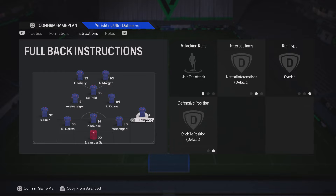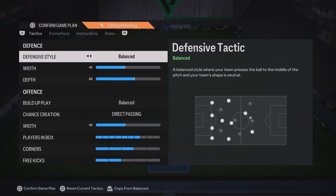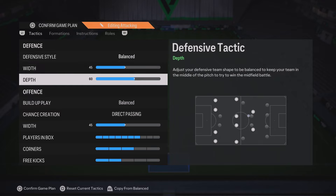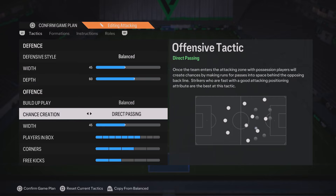Moving on to the 4321, which has dominated FC24 for quite a while and is still right there on top. Starting with the tactics: defensive stall on balance across the board. Width bring down slightly to 45, and depth somewhere around 60 to 65 is good. Build-up play on balance this time — that works best with this formation.